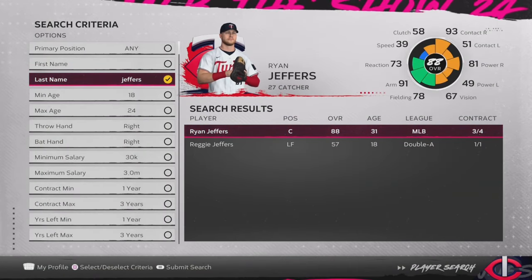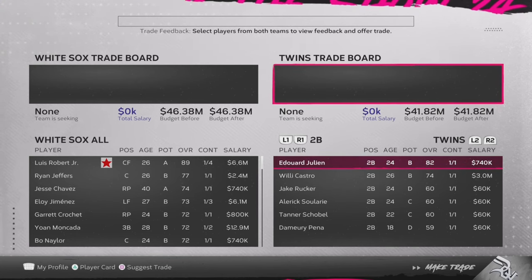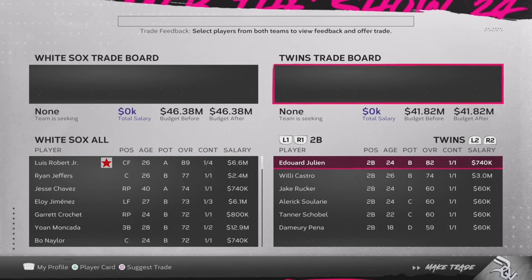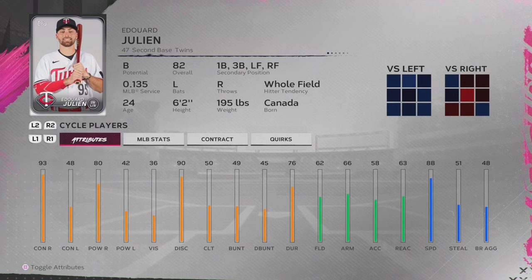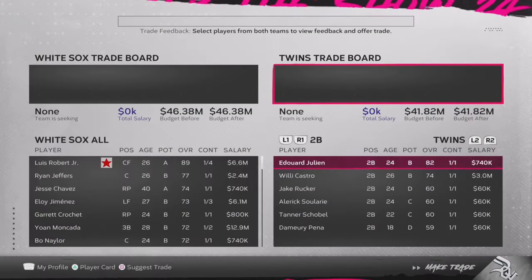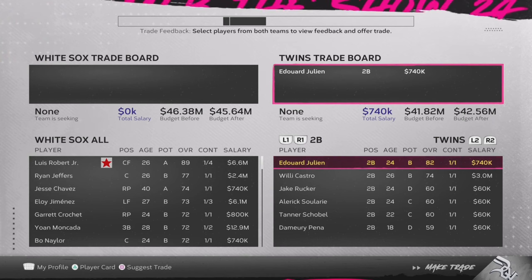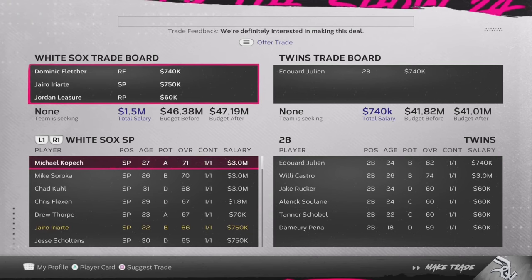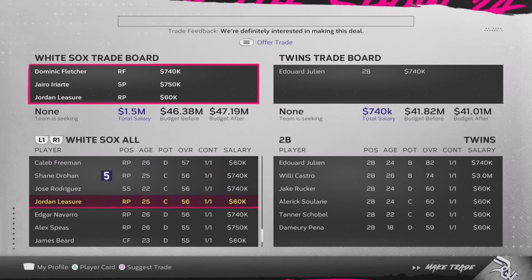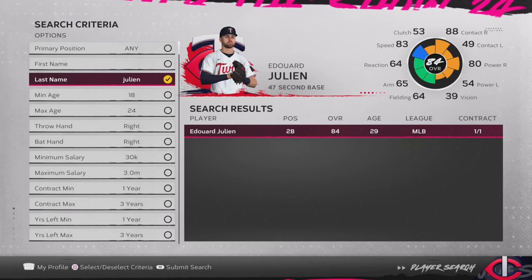We've got a number of second basemen to talk about today, and we're going to pick on the Twins once again with Edward Julian, who I think is probably the best player of this entire video. He develops insane in this game. He's an 82 overall, he's 24 years old, he mashes right-handed pitching, isn't all that great against lefties but he can get there. He can play pretty much every position other than shortstop and center field, and he has six years of team control left. With him being 24 and really good, he's going to be more expensive — you've got to give up pieces like Dominic Fletcher and Jairo Uriarte — but I still think it's worth it because Edward Julian is a machine in this game.